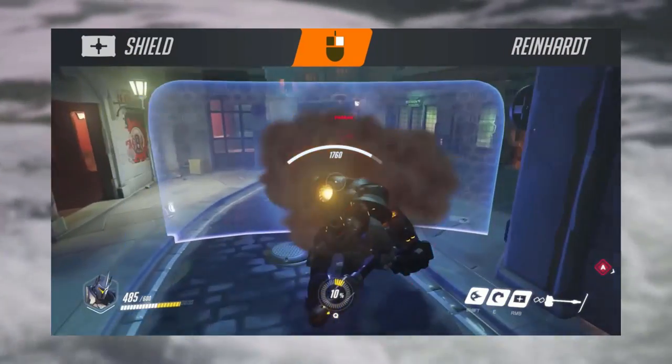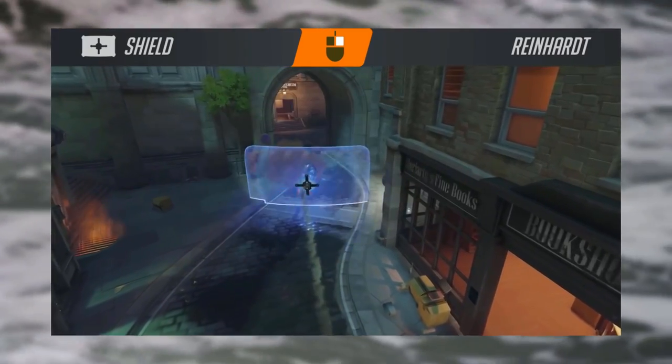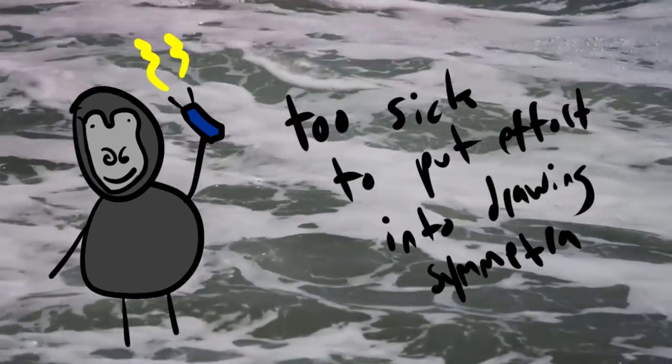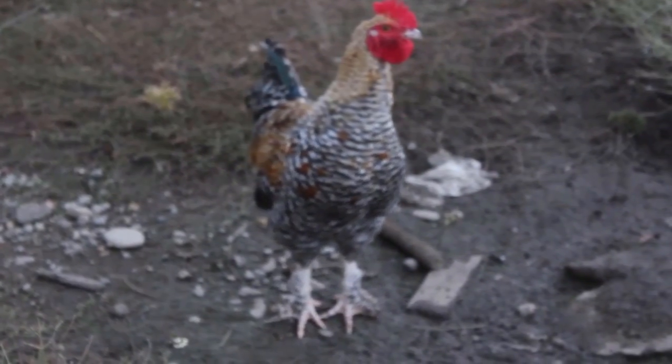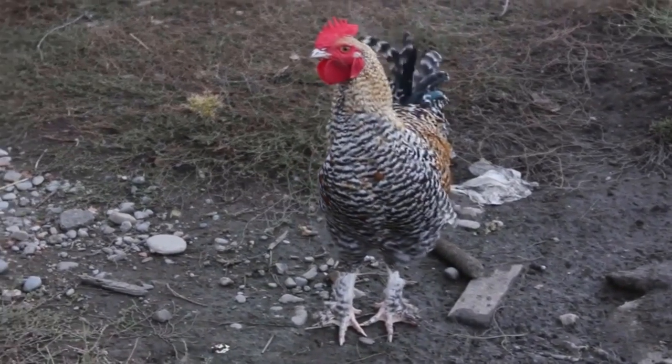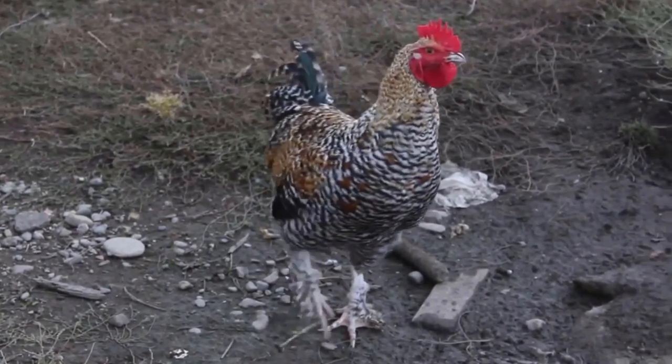Reinhardt's right click is his shield move, and he basically just creates a big blue shield that will stop projectiles. It won't block things like channeled weapons like Winston's taser or Symmetra's balls though. Something really cheesy you can do with this move is to just sit on the payload if your team doesn't need help elsewhere, and you'll pretty much create a moving fortress.